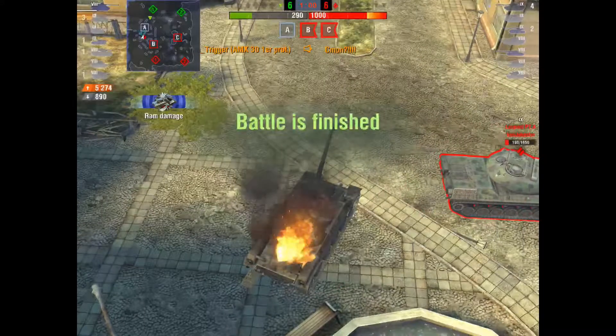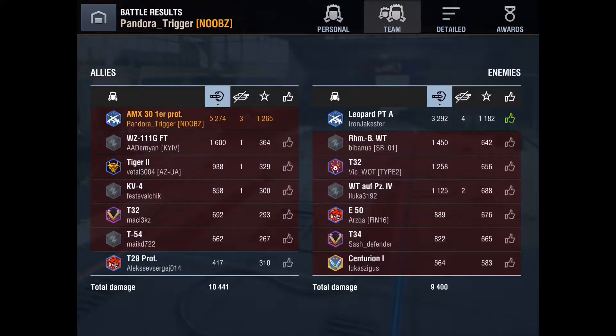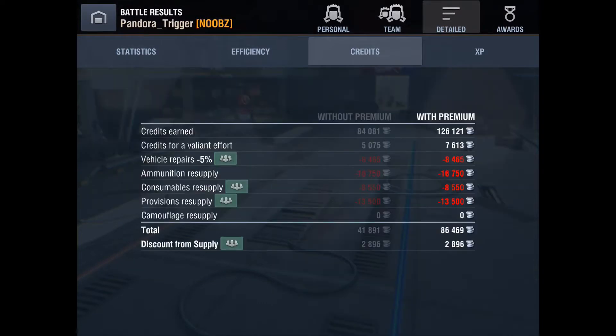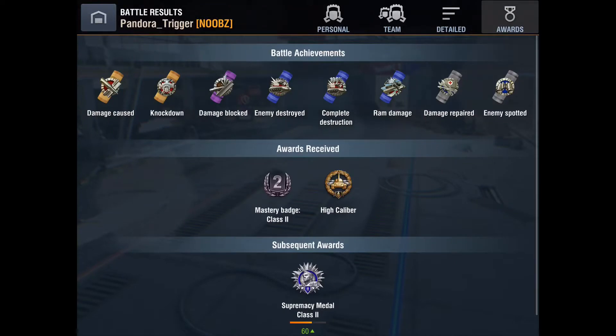They win on caps. Clutch win with the Leo — fair play to him, GG. 5.2k damage, 86,000 credits — consolation prize — second class mastery, High Caliber. It's just one of those games. I wasn't actually mad at the team; I was more angry at myself. It's one where I spent several minutes just with my head in my hands thinking about it afterwards. I was so frustrated with myself.